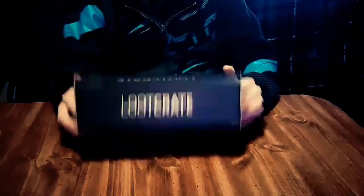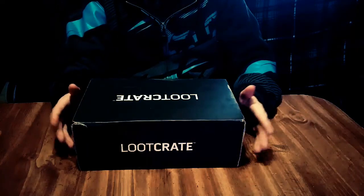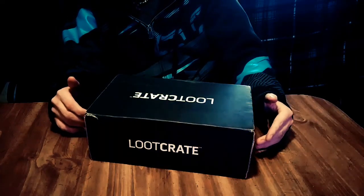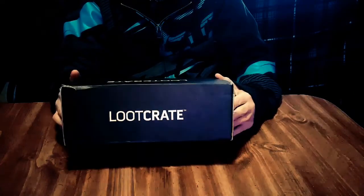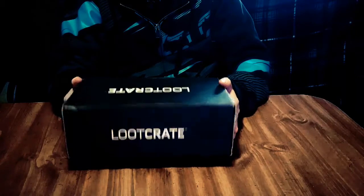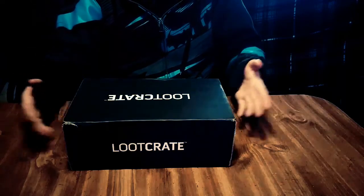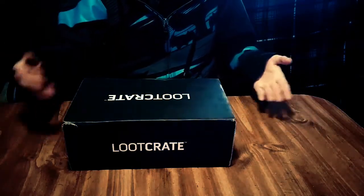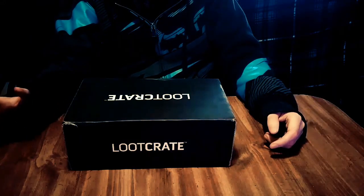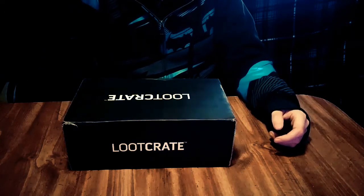What we have here is a Loot Crate box. Basically what you get is a crate full of random goodies, and each box has a theme. This one happens to be Unite 2.0, which is the most basic one you can get. It gives you an idea of different franchises — you get about five different franchises per box.